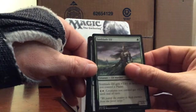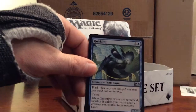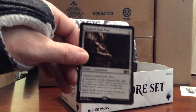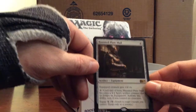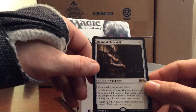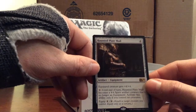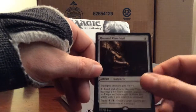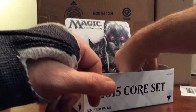Sunblade Elf, Gather Courage, Quickling. And our rare is Haunted Plate Mail - four, equip: creature gets +4/+4. Zero: until end of turn, Haunted Plate Mail becomes a 4/4 Spirit Artifact creature that's no longer equipment. Activate this ability only if you control no creatures. That's an interesting artifact.